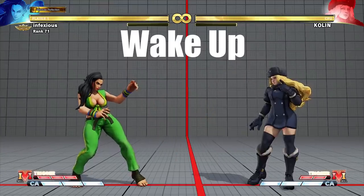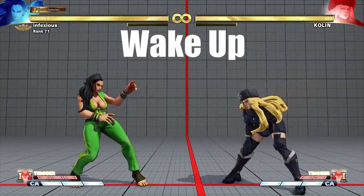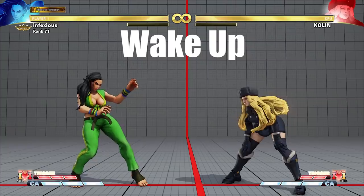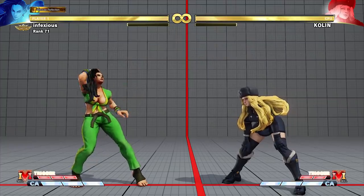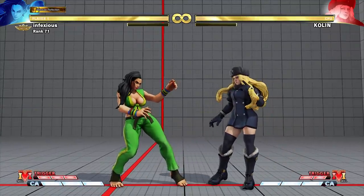When you get knocked down you have to decide what you want to do as you wake up. Wake up is a term that describes the act of getting up from the ground after a knockdown. Let's look at some of the options you can choose from.